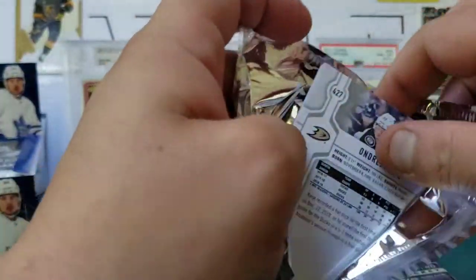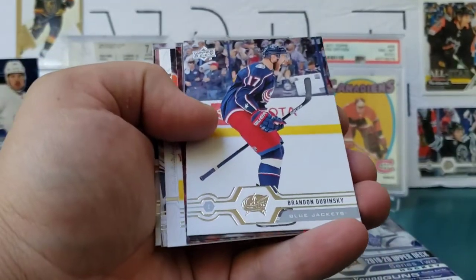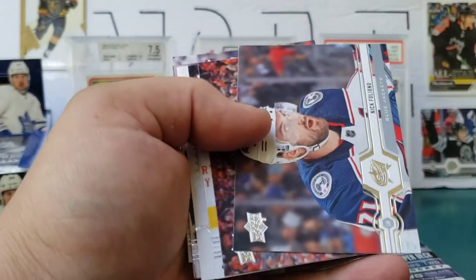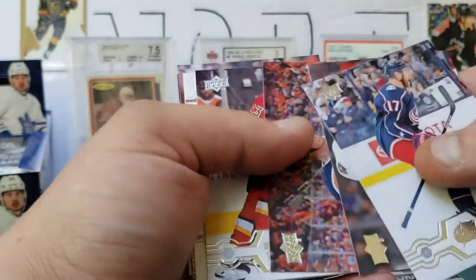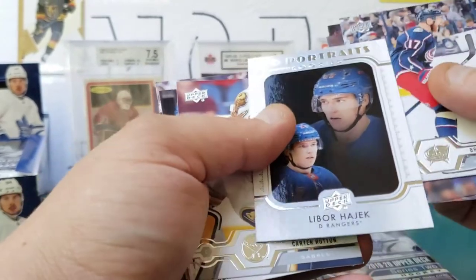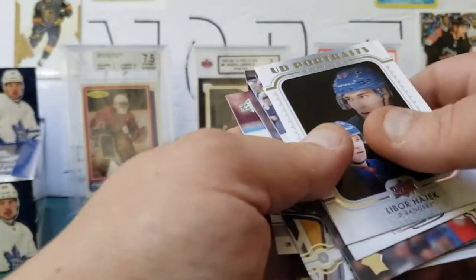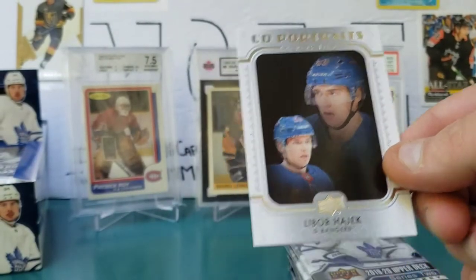I'm still a little shook that I actually pulled a Makar — I think I traded for the other one I had; I was on a Makar hunt forever. Brayden Dubinsky, Nick Foligno, Connor McDavid, Sean Monahan, Portrait Rookie of Libor Hajek, Hutton, another checklist, and Andre Kosh — Hajek Portraits.